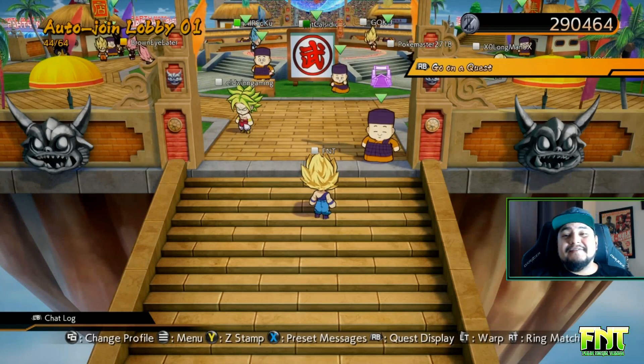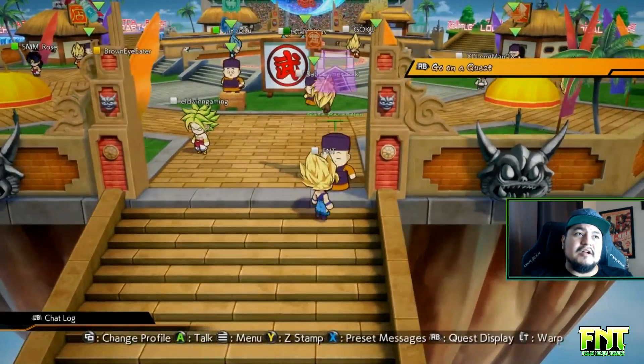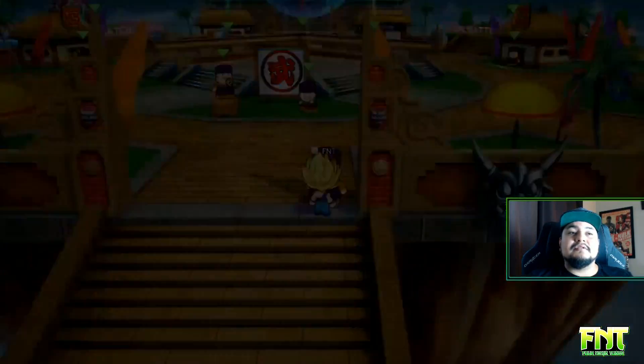First of all, the feature doesn't seem to be available if you do an auto join lobby. So what you have to do is talk to the gate reception and change to a different lobby.